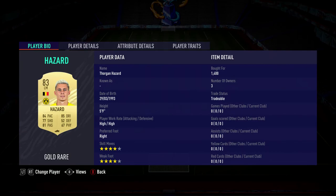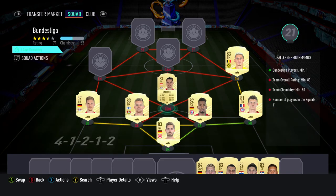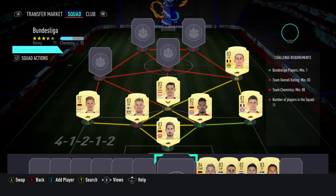The right midfielder is Thorgan Hazard, bought for 1400, plays for Dortmund in the Bundesliga and is from Belgium. The CDM is Marcel Sabitzer, bought for 2300, plays for Red Bull Leipzig in the Bundesliga and is Austrian.